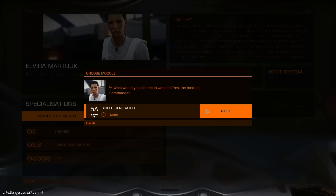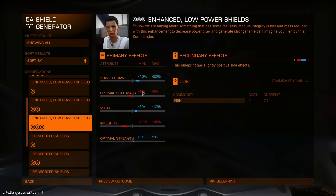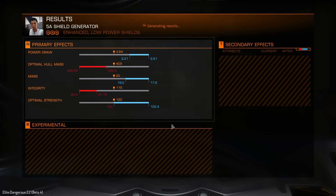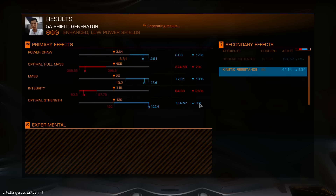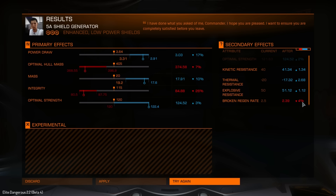Next we're going to move on to the shield generator. Looking at enhanced low power shields — power draw, optimal hull mass, reduced mass — yes, that's the one. We're going for this because it gives us a mass reduction. The optimal strength will hopefully go up. Looking at the result: optimal strength is up to 3, so shields should be a bit stronger. Regen rate has gone down a little so it'll take longer for shields to regen, but we're losing 10 mass, so that's not too bad. Let's apply that.